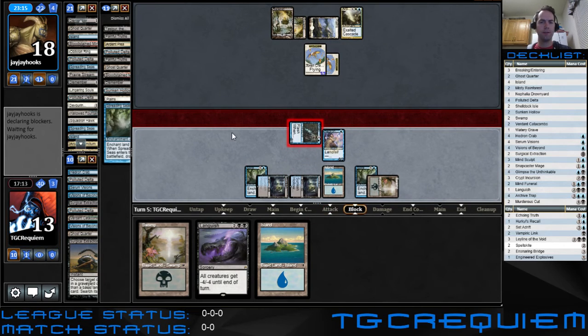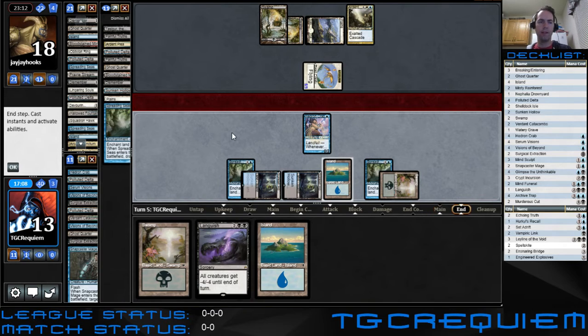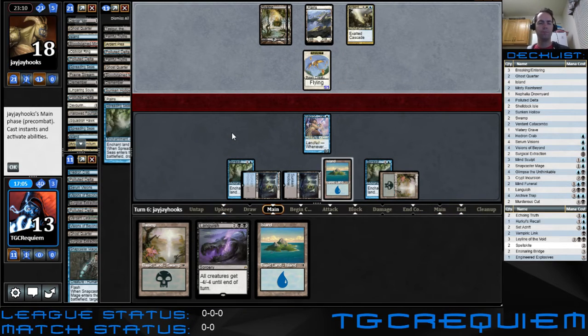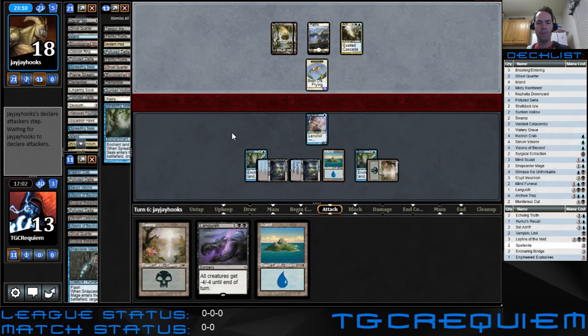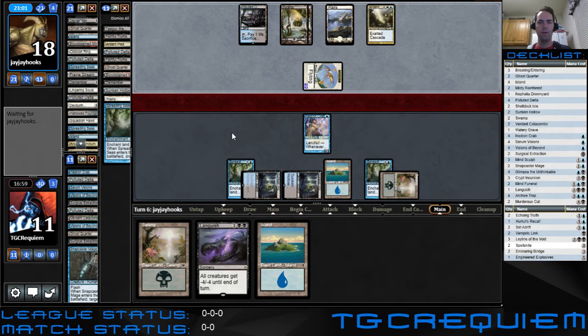Doesn't seem like he had anything with haste. If we can get him to block, that's fantastic for us — we want him to trade and just slow his clock down. Granted, he's just going for the Cascade, so he's only attacking with one anyway. Presuming he's going for the Lingering Souls in the graveyard that I missed. Looks like he's going to Grumag Angler first.